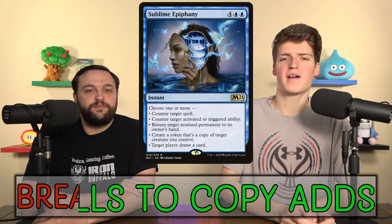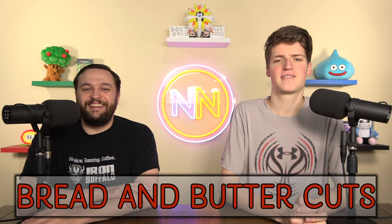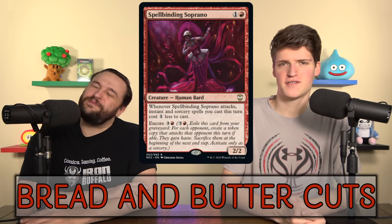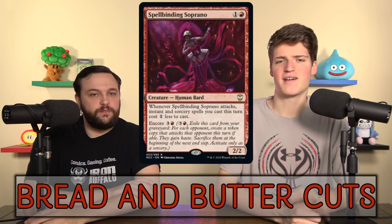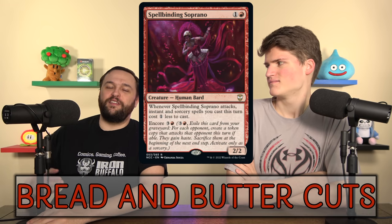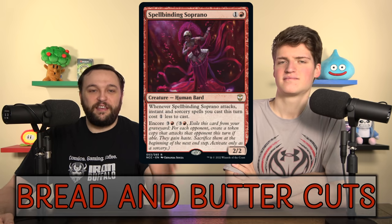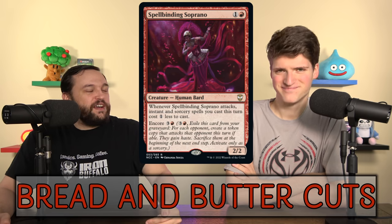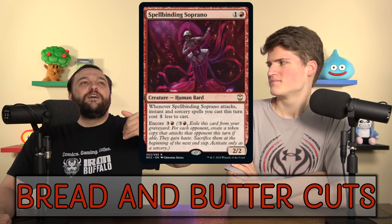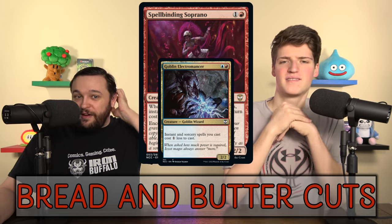Let's go over to ramp, removal, and card draw. Spellbinding Soprano makes your instant sorceries cost one less and has Encore, but I just don't like this guy. We're not attacking, and more importantly, this is our spells deck — we don't want creatures in our spells deck, and this is a bad way to get cost reduction. Goblin Electromancer exists, and it's about 150 times better than this card. We also cut Hex — this card's not good. We need infinity targets for it. Hex destroys six creatures for six mana, but you have to have six valid targets. If there's not six good things across the board, what are you doing? At six mana and sorcery speed, I never want my card to not work.